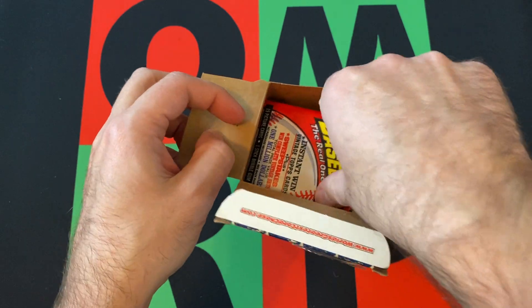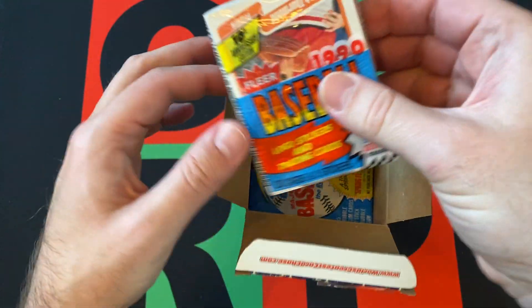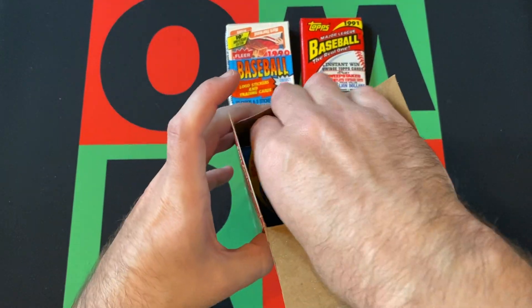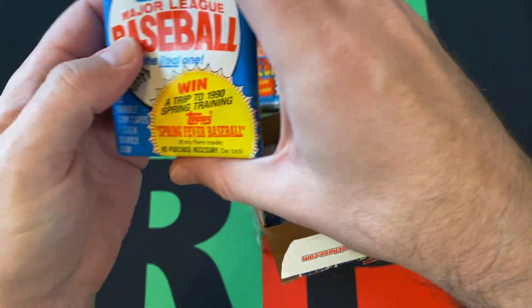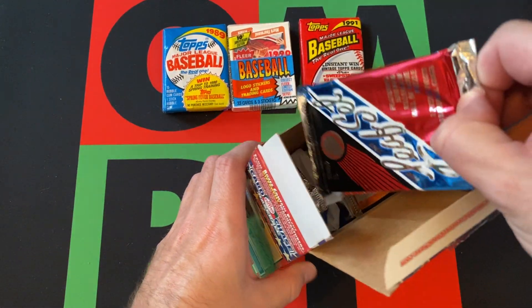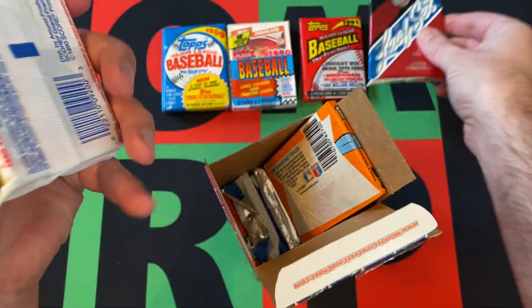Let's see what we get. We got 91 Topps, a 90 Fleer Cello pack — interesting. Here are our 89 Topps packs, we got two of them, like I predicted. We got 91 Series 1 Leaf.